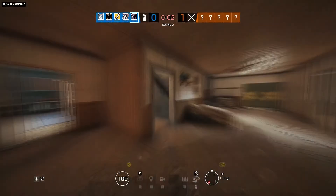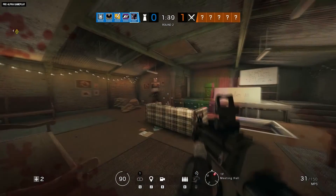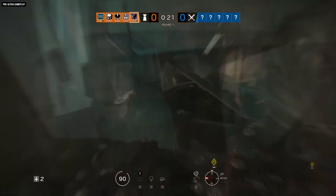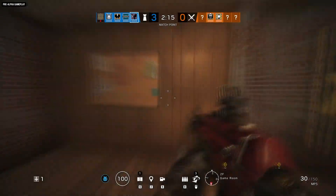The two new operators are Oryx and Iana. The first will join the defending team and the second the attacking team. Oryx is a Jordanian operator who can sprint, climb, and smash his way around the map. Iana is a Dutch operator who can create and control a holographic clone of herself.